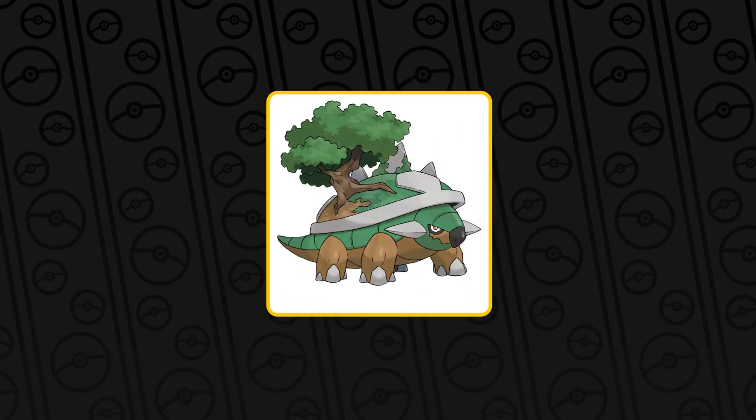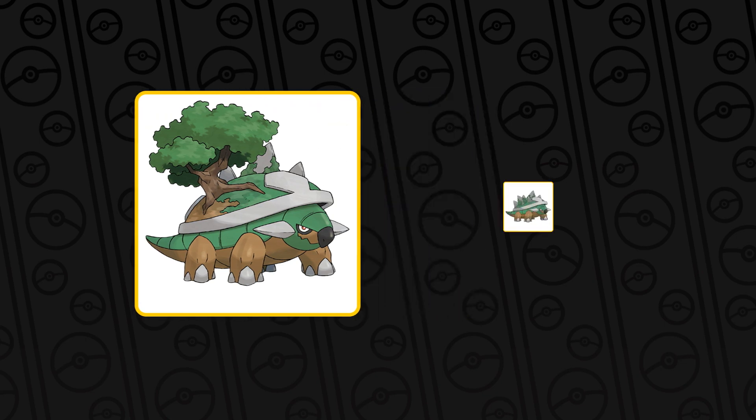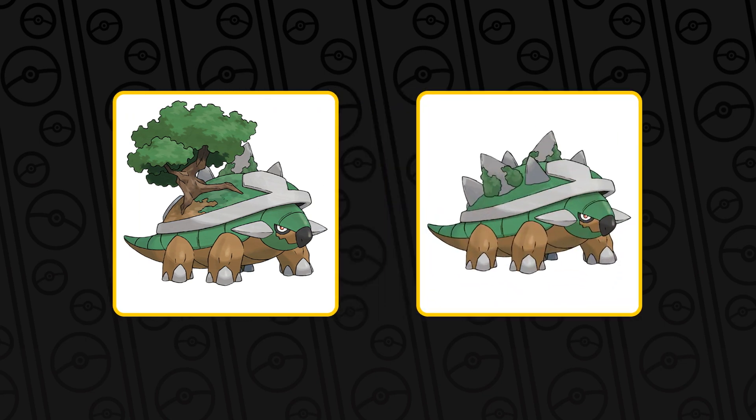I think this is one of the most complained about Pokemon and it's Torterra. It's because it's got a tree and it's got stones on its back and it just looks unbalanced. So of course I had to fix it. First I tried to remove the tree and give it just rocks, and it does kind of look more balanced.